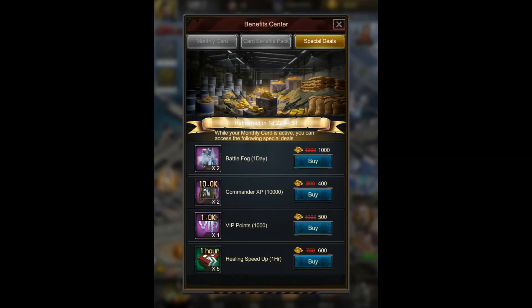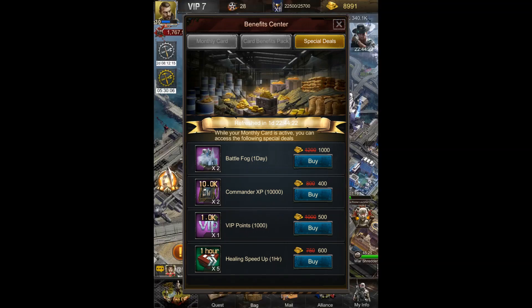I had no idea these were here until maybe two or three days ago. It's actually pretty cool because it changes every couple of days and you get new items here for discounted prices — things as low as half price, as you can see for the commander XP and the VIP points. Not all of them are things that I want to buy, but you might find them very useful.